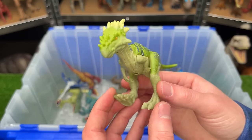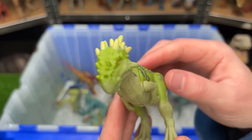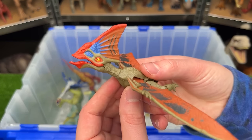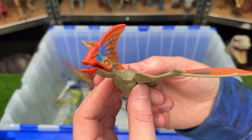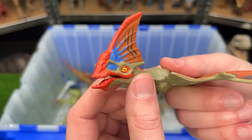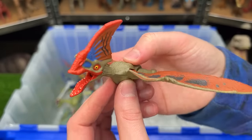The Dracorex is colored bright green with gray striping and has lots of horns on the back of its head. Another winged dinosaur, the Tapehara, has orange and green on its body with a very cool-looking face, and a button on its back to flap its wings.